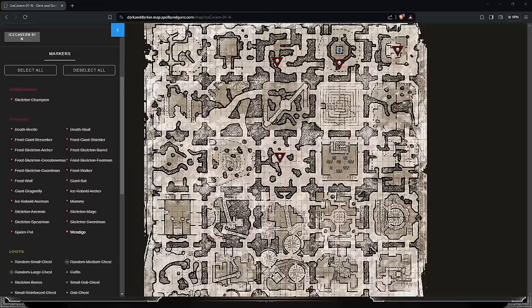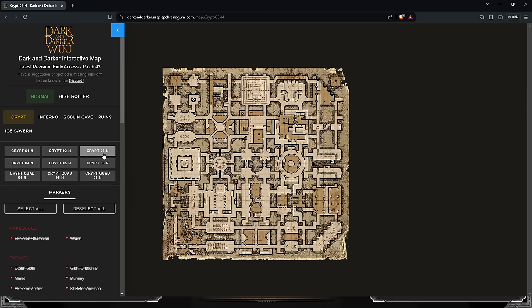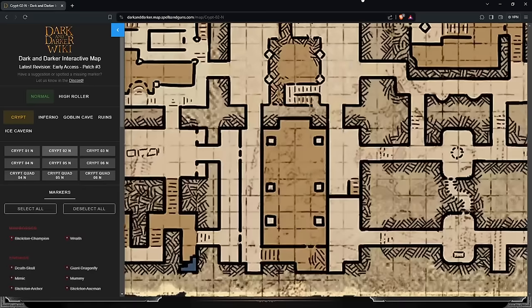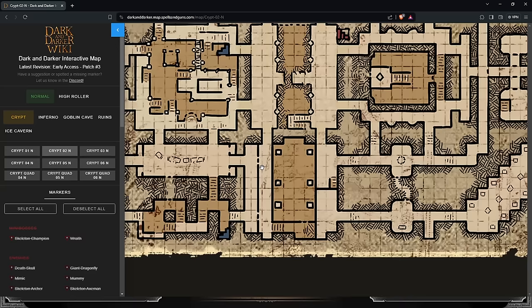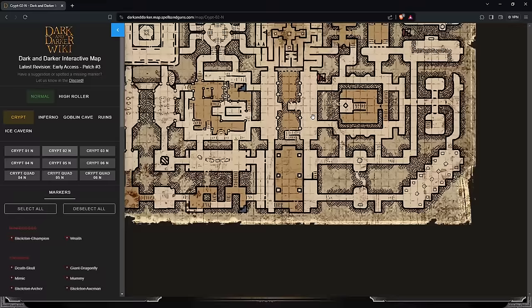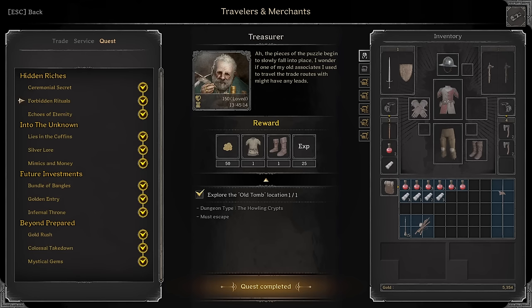Ceremonial Secrets: Turn in five Ceremonial Daggers. Explore the Old Tomb location — this is the room right beside the Barracks on Crypts I showed earlier. Old Tomb is the area where you loot stone coffins — there are six total, three on each wall. Just go through here, loot these, and it makes this quest much easier if you specifically farm that room.